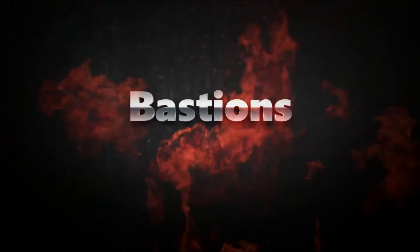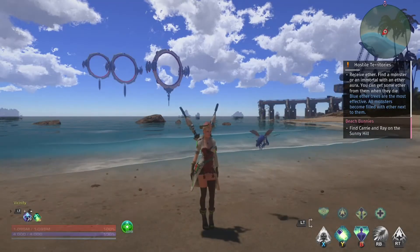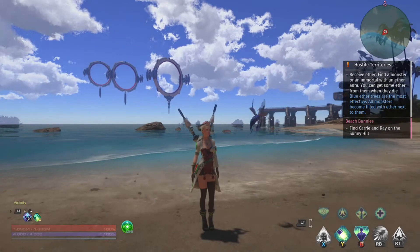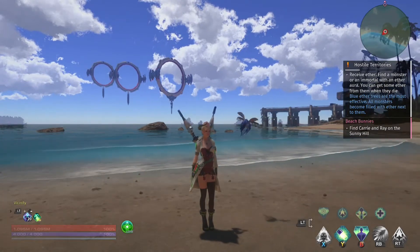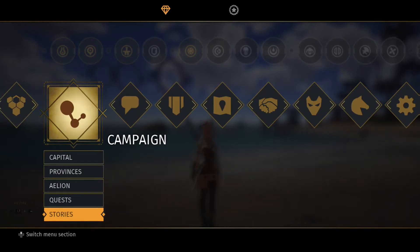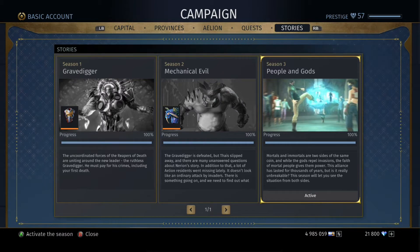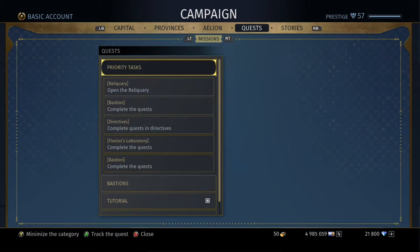Hey, it's Wyrmwood here, and today I want to talk about Bastions in Sky and Perch. I've pretty much done all the storyline — I'll show you what I've got going on here. Bastions is pretty much the best way to prestige your character. I'm at 57 prestige, and I have all my storyline and episodes done, which from what I understand correlates to your gear.